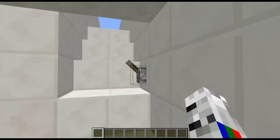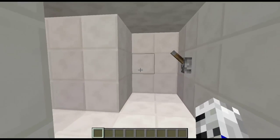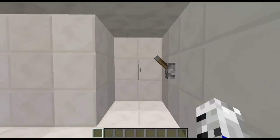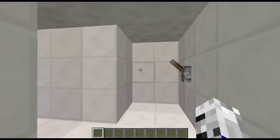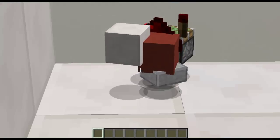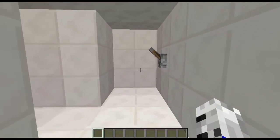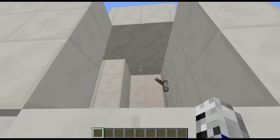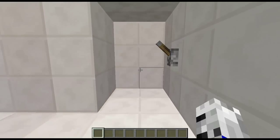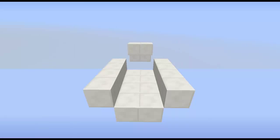One thing to mention: it has to be in a hallway like this. It can also be one wide but it can't be more than that. This is all the stuff you'll need — you'll see it in my hotbar. So let's get on to the tutorial.